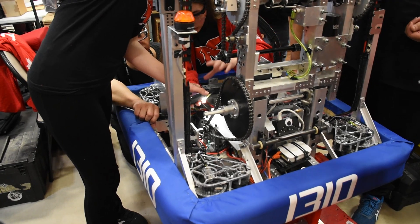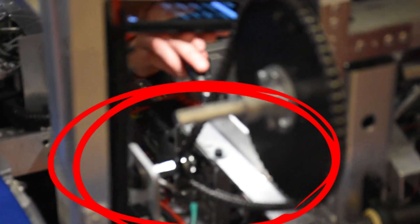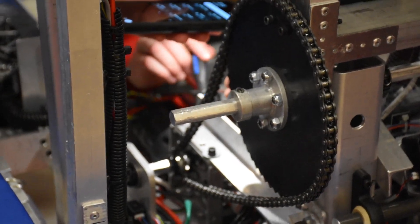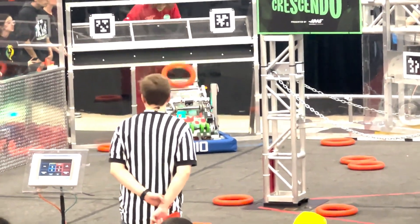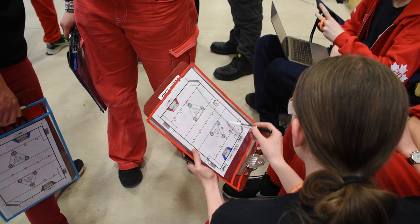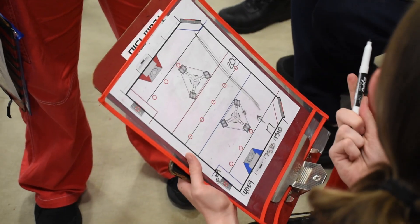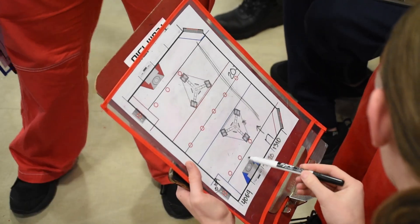Either on the field or during testing, a gear in the main link gearbox broke, meaning we had no way to intake off the ground. We weren't going to be able to fix it either — that gear was a special one and we had no extras. But we don't go down that easily. We used our amazing design and build skills, and decided to duct tape some extra plastic to our arm in order to make source pickup an option. This changes our strategy, as now we have to go all the way down the field to get notes — but at least we could still score. It's not the prettiest solution, but it did end up working.